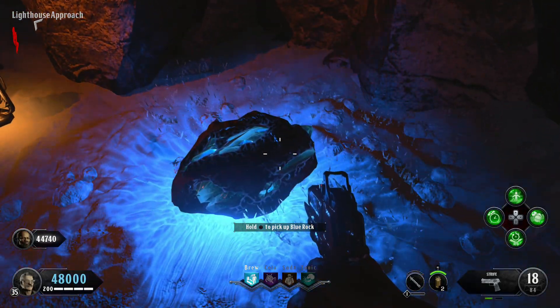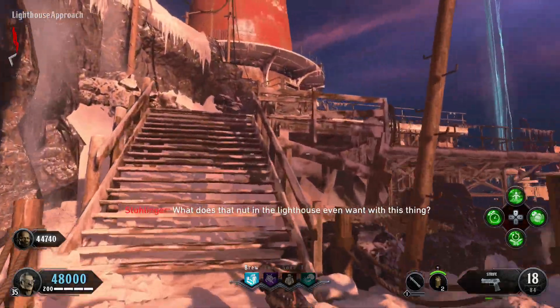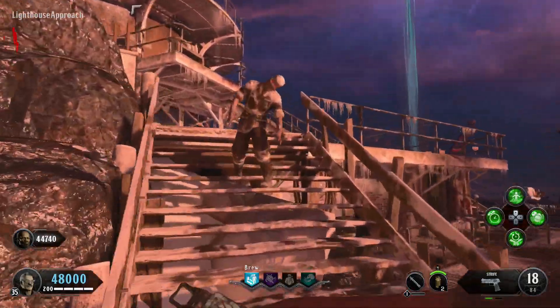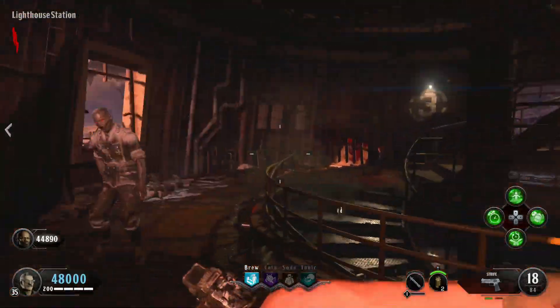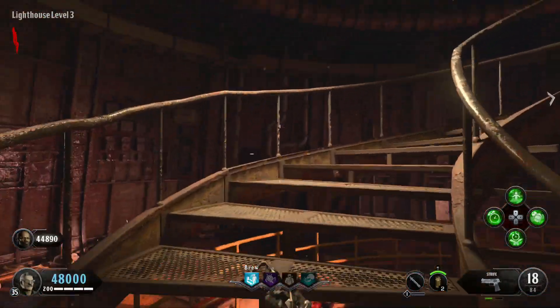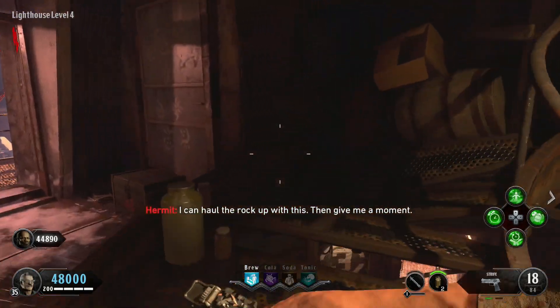The first thing you need to do is get a rock that is going to be in the lighthouse approach, which is basically this cave right next to the original Call of the Dead spawn. It can be in three different locations — you can't really miss it, it's always going to be in that cave.